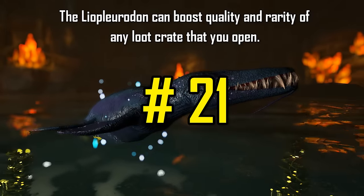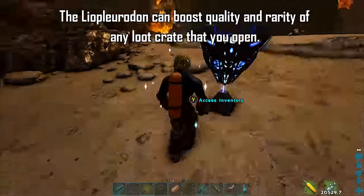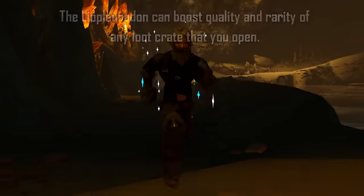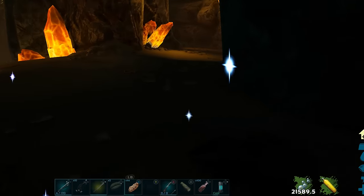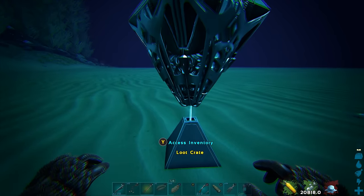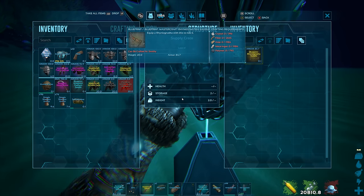Once you tame a Liopleurodon, it will increase the rarity and value of any loot box you open — that is, if you can find one. They are one of the rarest creatures in the game. I'd recommend only running deep sea loot crates or caves that spawn high-tier loot crates with it. When you move far away from the Liopleurodon, the buff will continue for 6 hours — be sure not to die, because you will lose the effect. There is a lot of speculation about whether they're actually worth it since they are only temporary, but this is the first time I ever found a Rex saddle in a deep sea loot crate — maybe the Liopleurodon did give me good fortune, or maybe I just got really lucky.